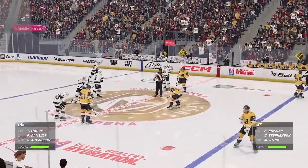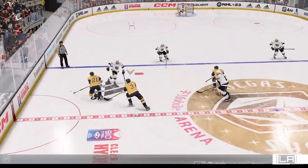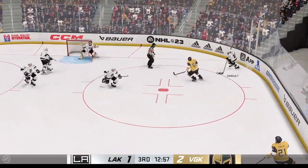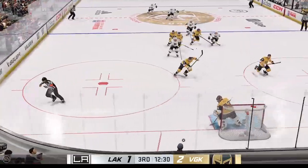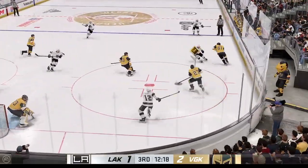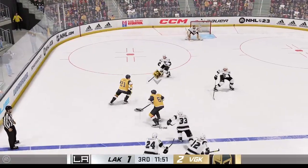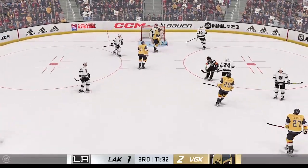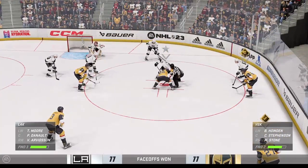LA's third period deficit suddenly doesn't seem so insurmountable now. You can almost see the difference in the bench and the body language — they know they've got a chance. Puck picked up by McNabb, and he takes the feed. LA's got the puck along the wall, the Kings play it along the boards. Gets the puck in deep. Vegas has it in their own zone. The Golden Knights take it across the blue line. Los Angeles gains a hold of possession. Goaltender covers up for a faceoff. More than half the period left — the Kings still trail by a goal but are back into this one.